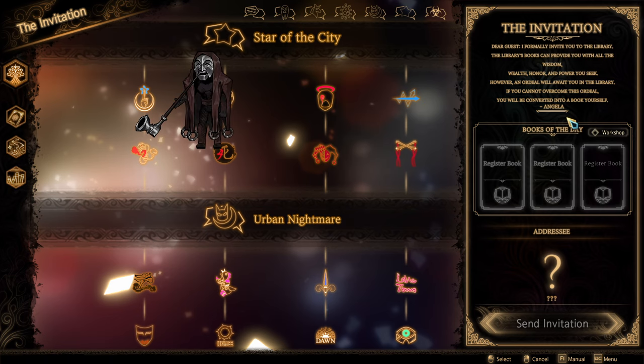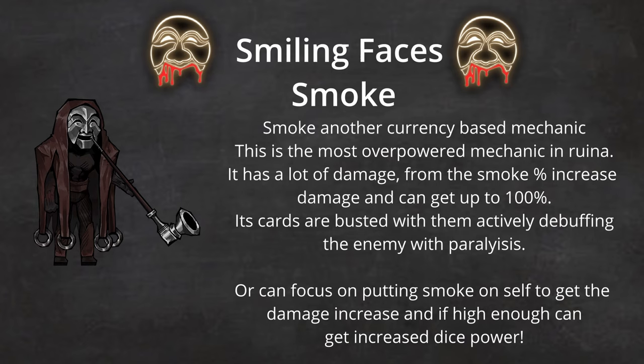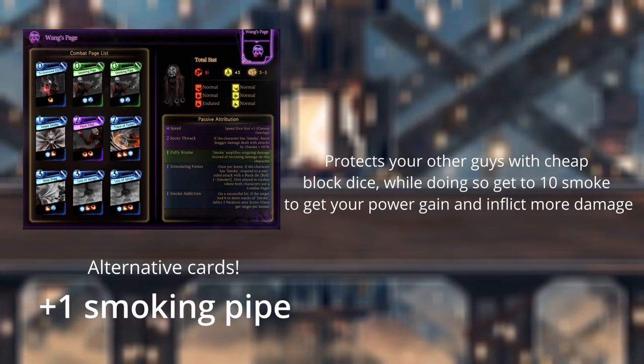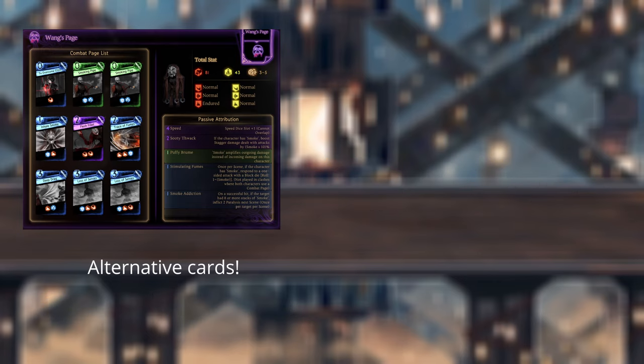On to the final grunt fight for this chapter, the Smiling Faces — Jin, Mi, and Meng — for their unique benefits with Smoke. This currency-based mechanic will increase the amount of damage dealt, and when high enough, increase dice power by one. These guys will be attributed to get the most out. Emma can really take advantage of this new mechanic since he buffs Deep Drag and Loss of Senses, taking care of his draw while using cheap light cards to maintain his light. You can make a super defensive deck with Smoking Pipe having two defensive dice and restoring light. Also, decks can pretend to be a smoke deck by taking Puffy Broom and Inhale Smoke to increase their damage by 30%.